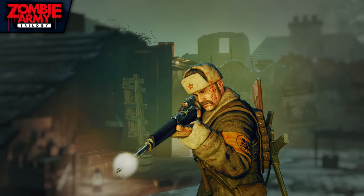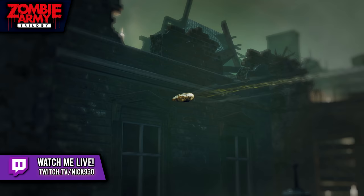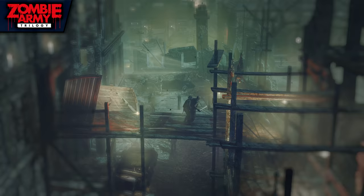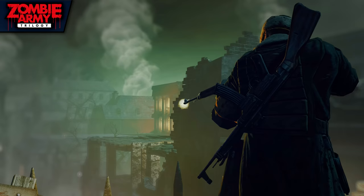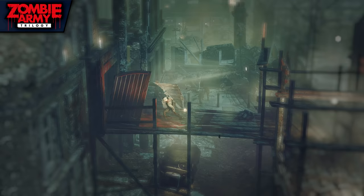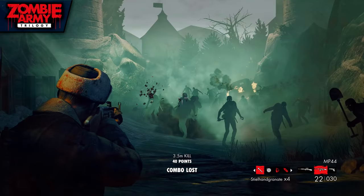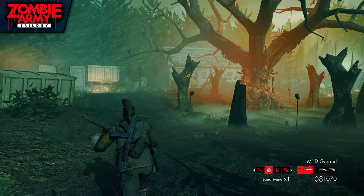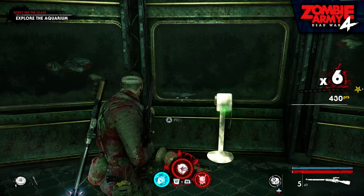For those of you unfamiliar with these games, the Zombie Army titles are cooperative zombie shooter games that were spun off of the Sniper Elite titles. Just like Sniper Elite, a big focus of these games is on using bolt-action sniper rifles and pulling off long-distance critical hits on enemies with the occasional slow-motion bullet cam. After the first two Zombie Army games, Rebellion released a collection called Zombie Army Trilogy that remastered the first two titles and introduced a third campaign to help wrap up the story.